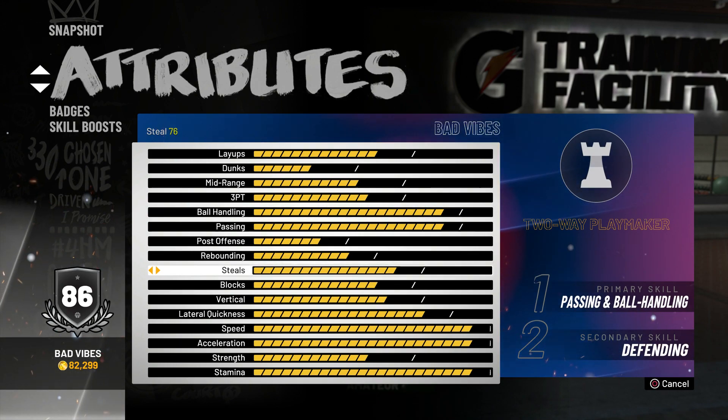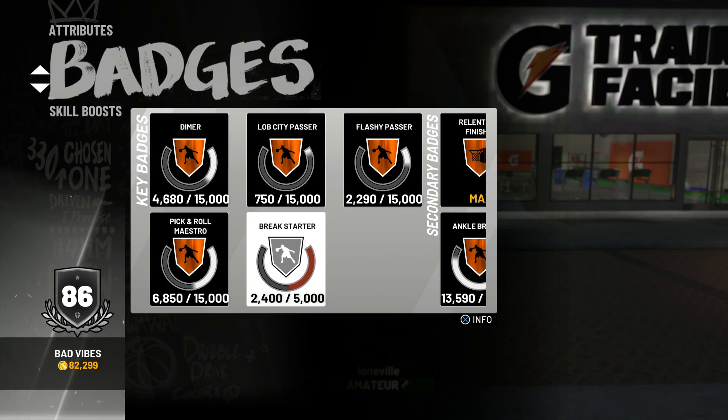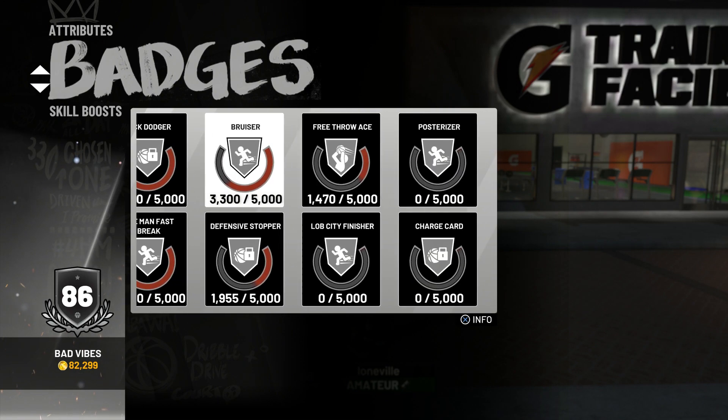The steal right here says 76 but that's a lie — I'm gonna show y'all clips. These are my badges so far: Dimer, Lob City Passer, Flashy Passer, Pick Dodger, basically all the playmaker badges, Defensive Stopper, One Man Fast Break, Bruiser.